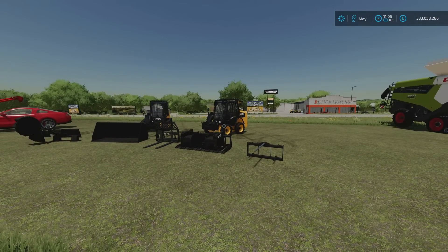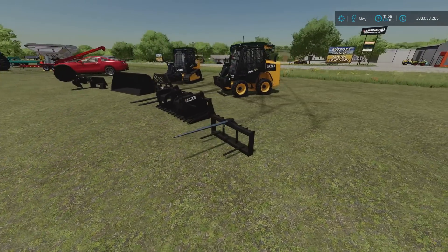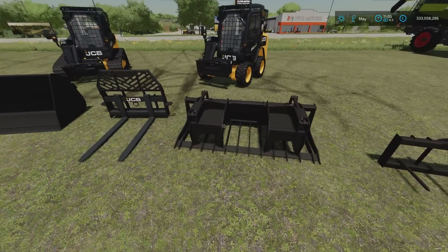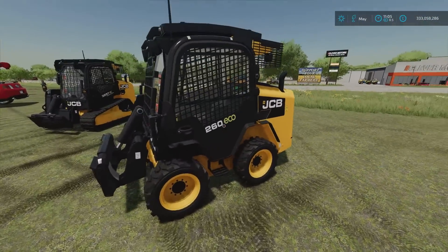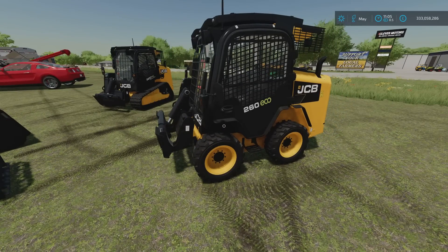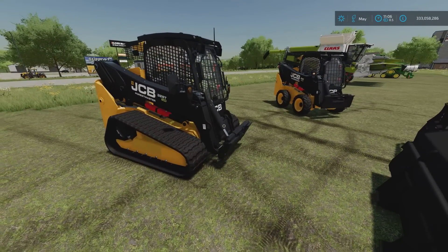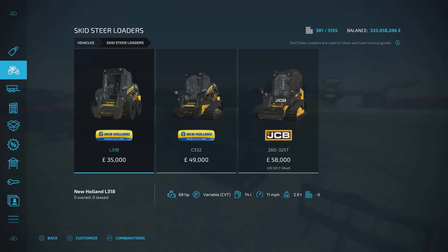Moving on, we've got the JCB325T by Landev — 14.22 megabytes download, five slots for the main vehicle. This also comes with JCB tools: bale prongs, bale forks, a log fork, pallet forks, a 1,200-litre bucket, and a stump grinder. There are two versions: the wheeled JCB260 and the tracked JCB325T. You'll find them under Vehicles, Skid-Steer Loaders. They were pre-caged, they look good. The tools are under the same category.